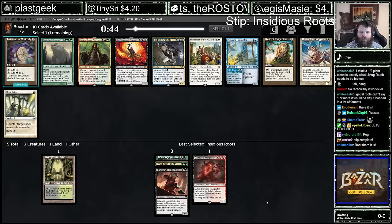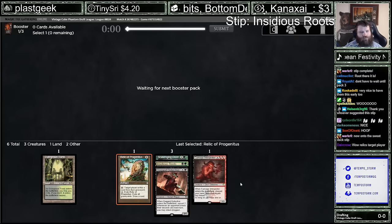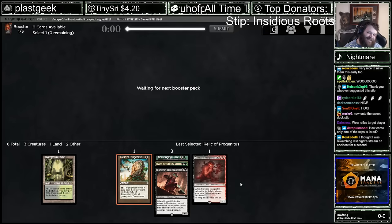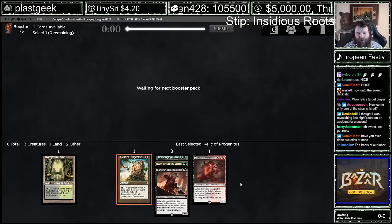I'm gonna grab Relic here — kind of does the Scavenging Ooze thing. Relic is 'target player.' Another synergy with Relic Progenitus and Vintage Cube is Lalia — you can self-target and grow your Lalium. We did indeed get the Roots. A card that plays really well with Insidious Roots that I didn't really get to pop off with last time is Squee, because it returns to your hand every turn, so you just get passive Root creation.